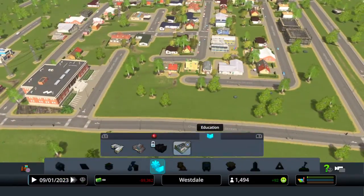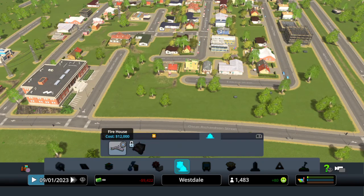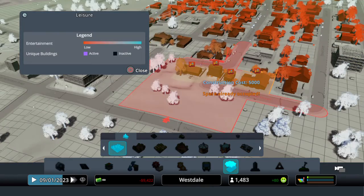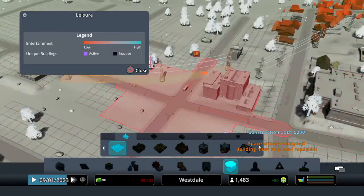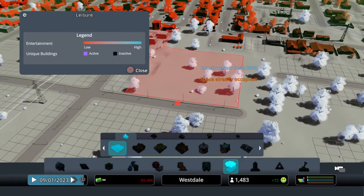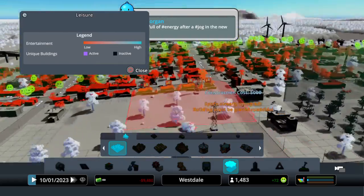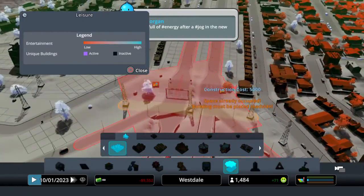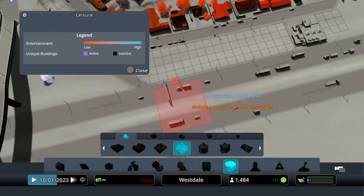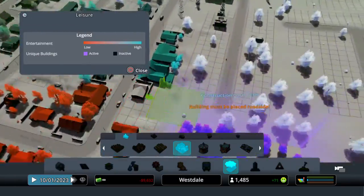We got rid of the house, but oh well. Now we can actually do parks. That thing is huge - we'll throw it there. That got everybody it looks like. Do we have a small playground? We'll put it here. Okay, so we got that there.